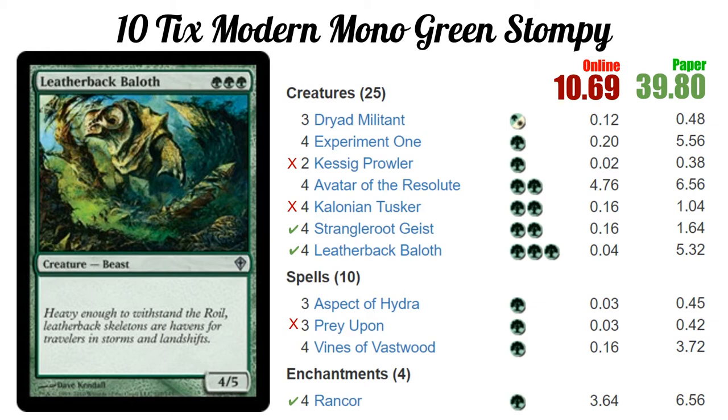Leatherback Baloth is just the biggest threat that we have. He came through a lot of times in the clutch and helped us pull out games. He provides the most devotion, has the biggest body — a 4/5 for three is a pretty good rate. It's a pretty simple card but it's very powerful.